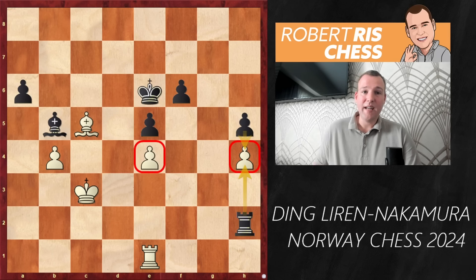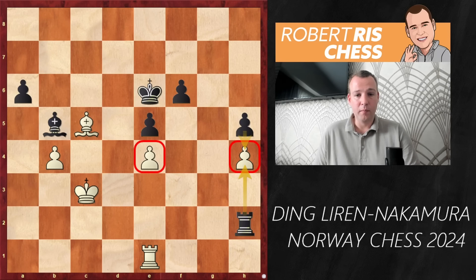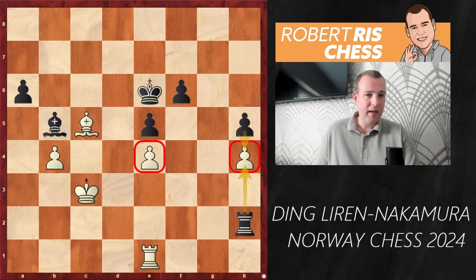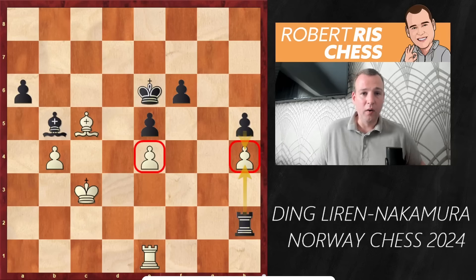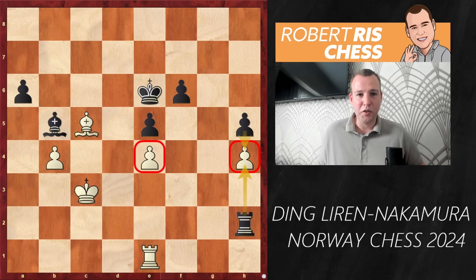After this move, Ding Liren resigned - a third consecutive loss, very bizarre. But most importantly Hikaru is now crossing 2800 again - I think the last time was somewhere around 2014-2015. That makes him world's number two, leapfrogging Fabiano Caruana at least for the moment. Perhaps Hikaru has a chance later in the tournament to get closer to world's number one Magnus Carlsen. With this loss, Ding Liren the world champion is no longer in the top 10 - he dropped to around number 13. It's painful to see a world champion performing so badly. Thanks for watching - hit the subscribe button, like this video, and I'll see you very soon.